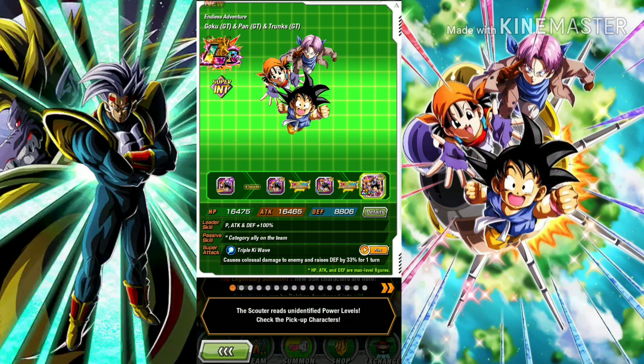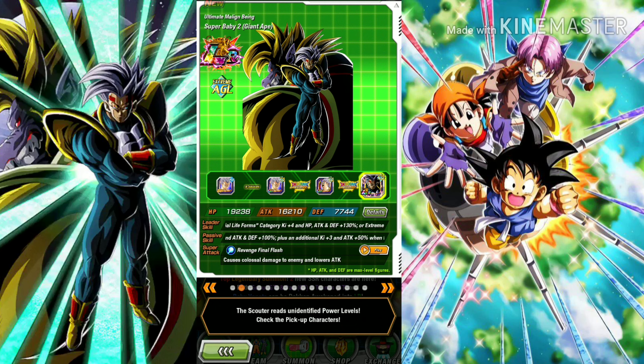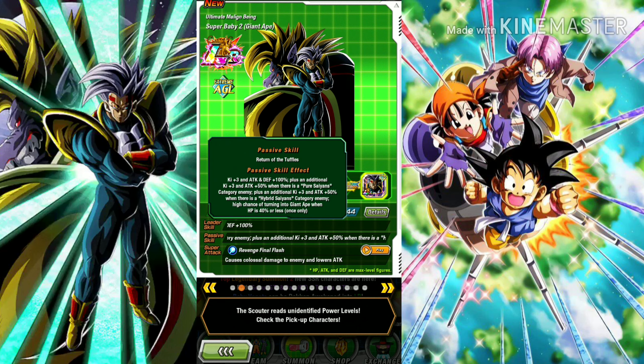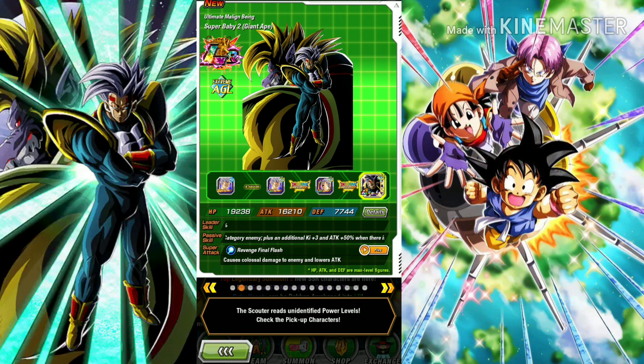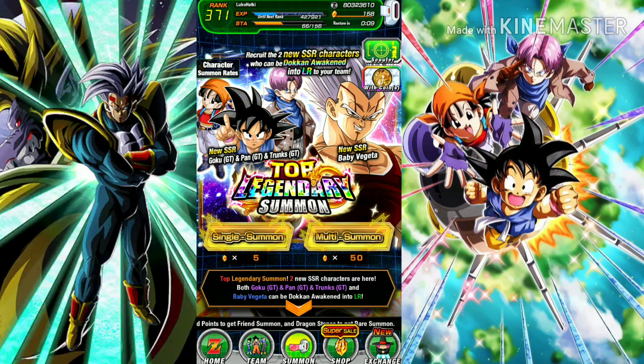I think that's just a normal super attack, and the super attack is like the opening — I forgot to check. Not Vegeta, but Super Baby 2 or Baby Vegeta. Super Baby 2, artificial life forms — not that good of a lead, but this passive: Ki plus three, attack plus an additional Ki plus three, and attack 50% when there is a Pure Saiyans category on the team. Attack 50% when there is a Super Saiyan enemy, and a chance of turning into Giant Ape when HP is 40% or less, once only. So he's not that bad of a unit — a great addition and a really good artificial life form or android.